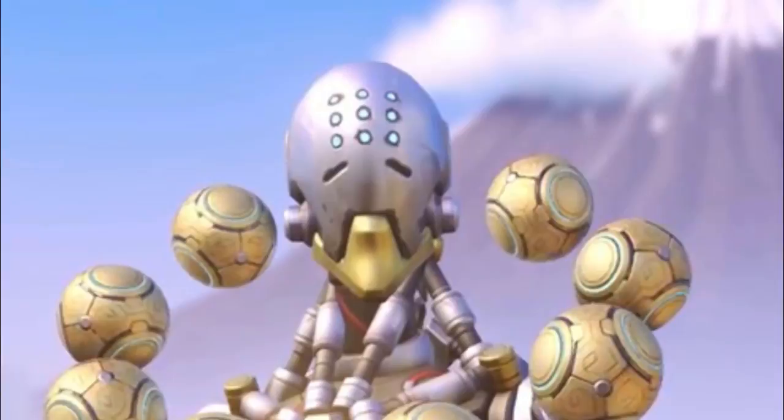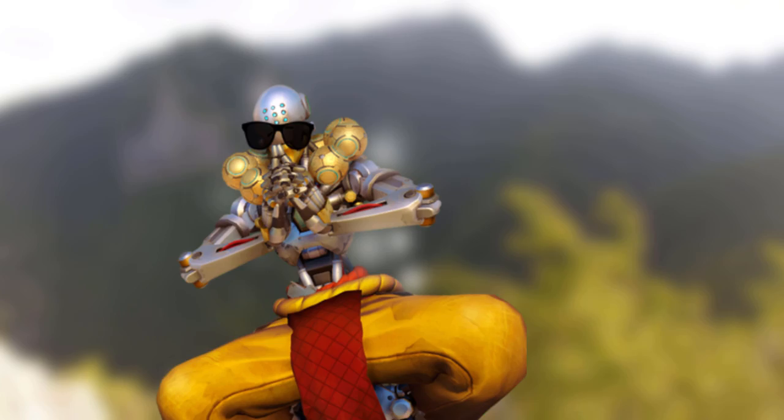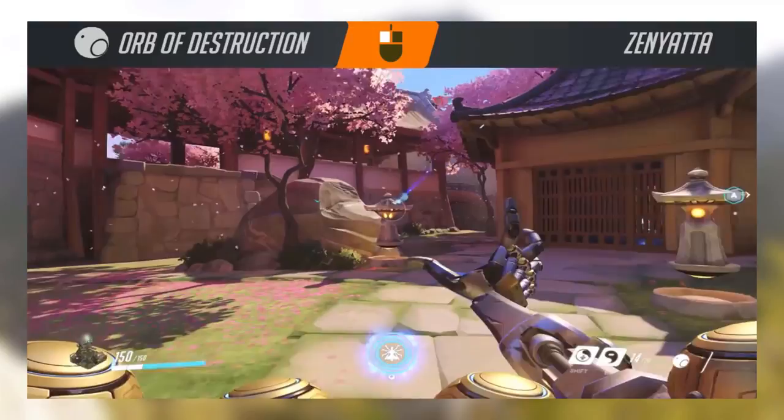He's also ready to dish out deep philosophical proverbs at a moment's notice. True self is without form. Anyways, it's time to put the zen in Zenyatta and begin this baller guide.